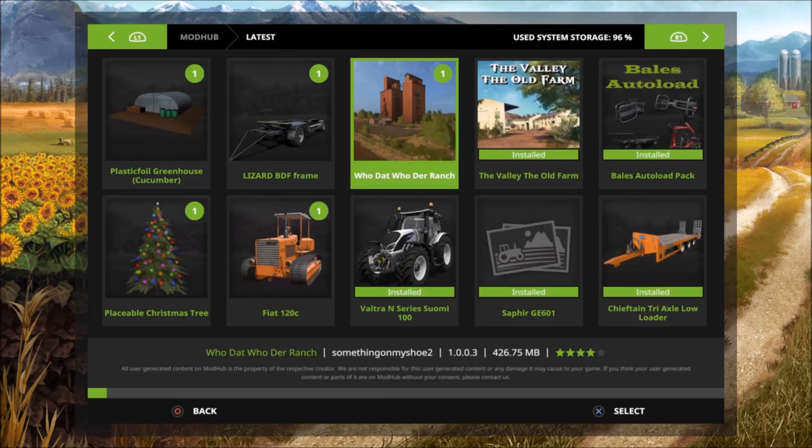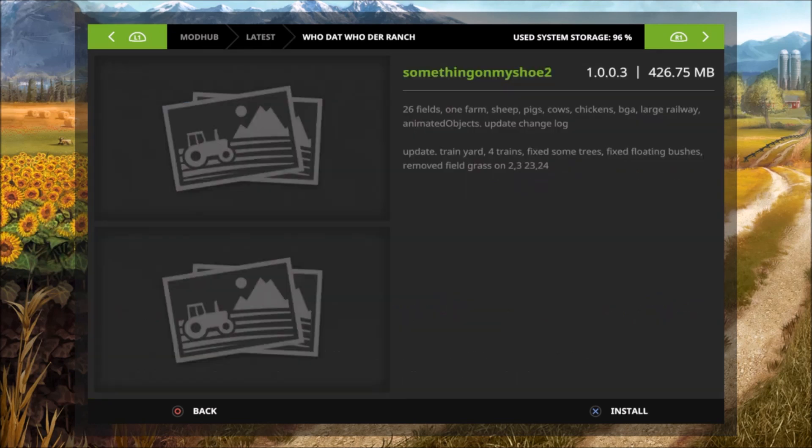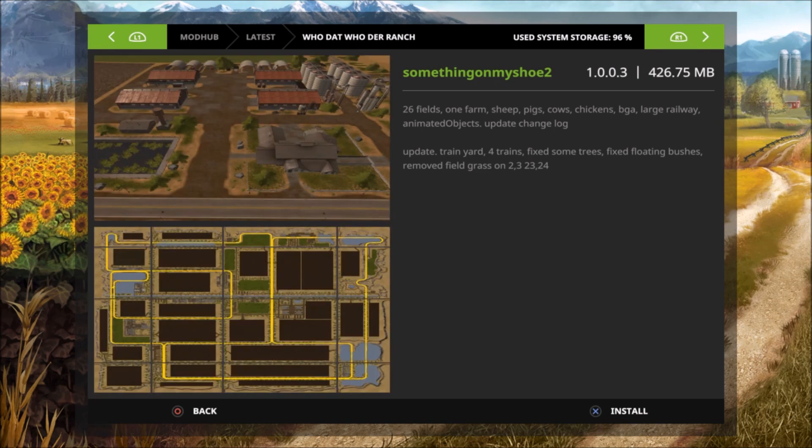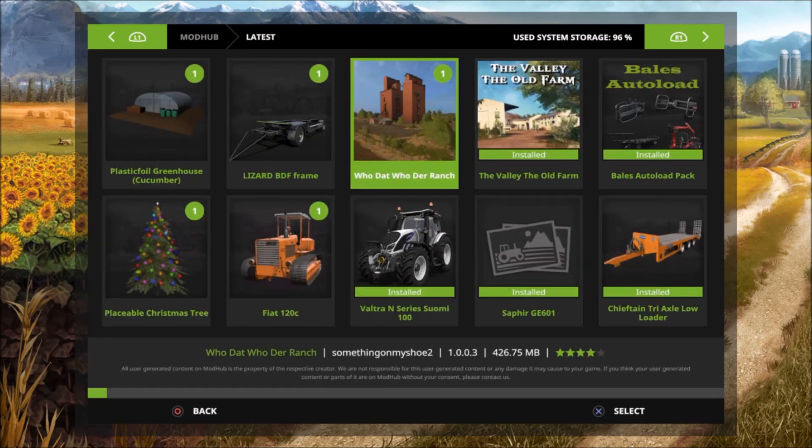First is the update for Who Dat Hooter Ranch, which is by Something In My Shoe. The update includes a train yard with four trains, fixes for some trees, floating bushes, and moved field grass on fields 23 and 24. There are 26 fields, one farm, sheep, pigs, cows, chicken, BGA large railway. If anybody knows if they updated for sugarcane, let me know in the comments below.